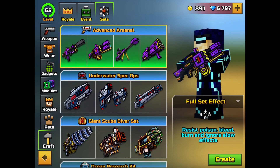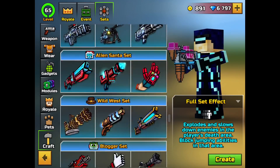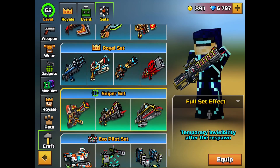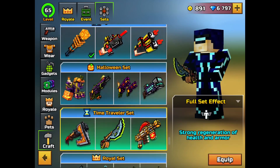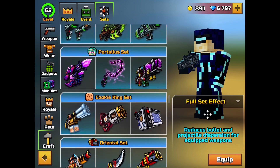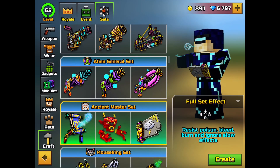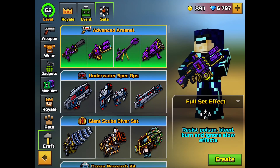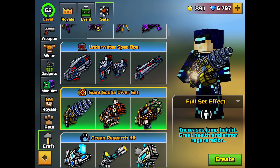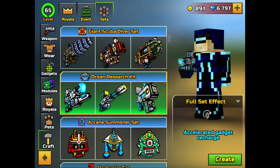By the looks of these set effects, this is the same set effect as the Pilgrim and the Cyber Santa — we probably have some others with resistance as well. It is resistance to bleed effects, but not four effects. The first set has resistance to three effects, but there was one with resistance to four. We also got Underwater Spec Ops which makes you invisible whenever you reload your weapons, and the Giant Scuba Diver set which increases jump height, health, and armor regeneration — the same as a battle royale setup.